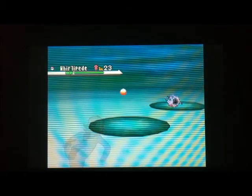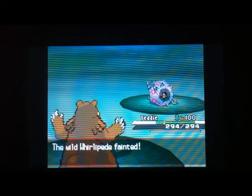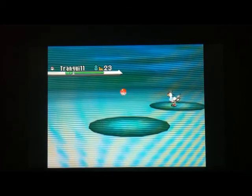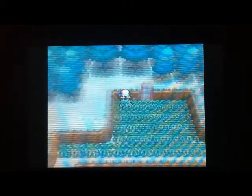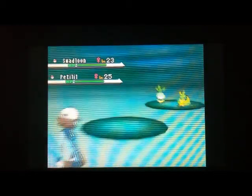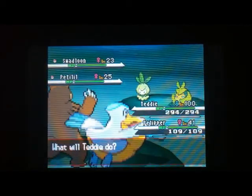Here's an example of Whirlipede appearing. Whirlipede and Swadloon have the ability to use Protect, so if you're using the attack-counting method to track KOs, it's good to have a secondary attack — if they Protect on one, use the secondary attack and you'll still have an accurate count. Here's a Swadloon in a double encounter; KO the Swadloon and run away from the Petilil. Petilil does give one Special Defense EV, so if you're training a Mixed Wall you can pick up some of those EVs.